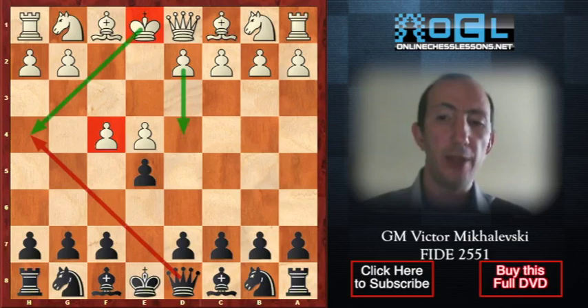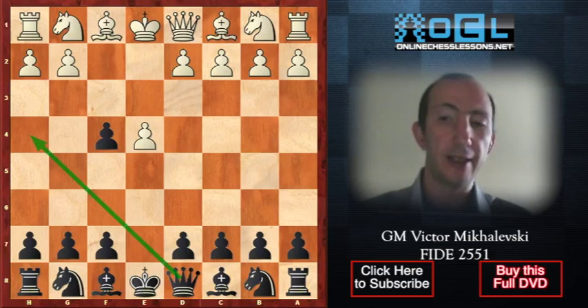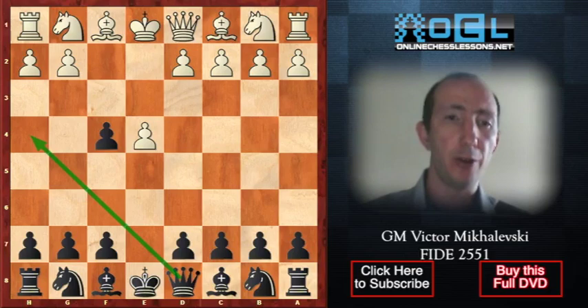Usually the best way to meet Gambits is to accept them. I am going to offer to your attention the move exf4 — the so-called King's Gambit Accepted. In this position, white has a few options which make a major difference. White can either allow Qh4 check, or play Nf3 and prevent it.